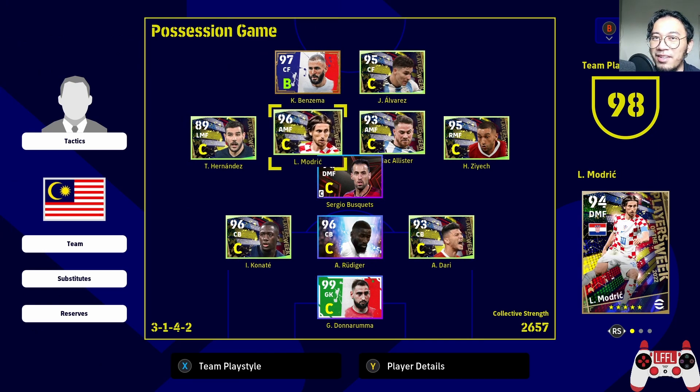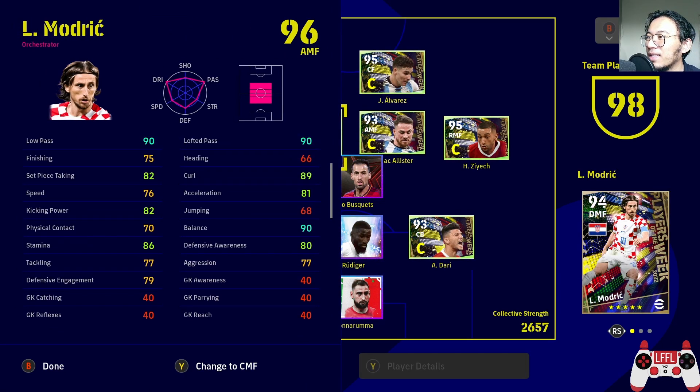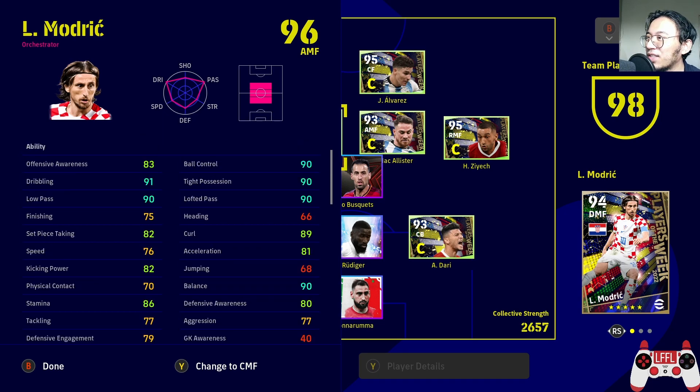Modric here — finally got him on the fifth spin. Got so lucky with this pick. His defensive stats are good, so you can do both things. He's kind of like a box-to-box player actually, very good player. In terms of stats he's box-to-box, but he is an orchestrator.